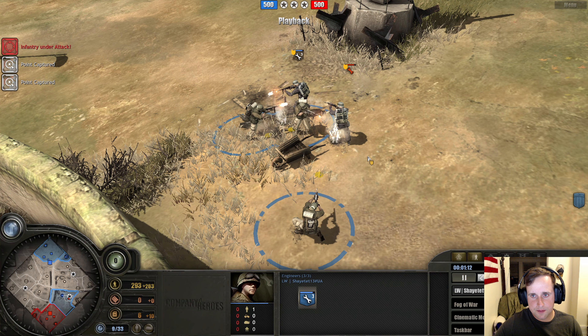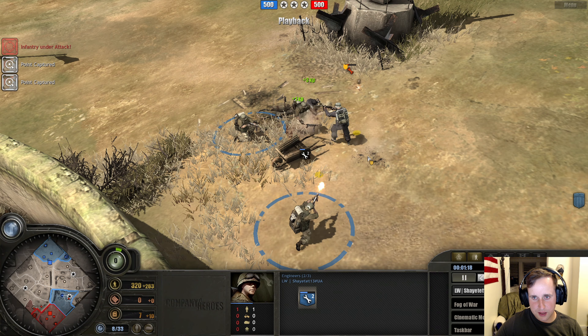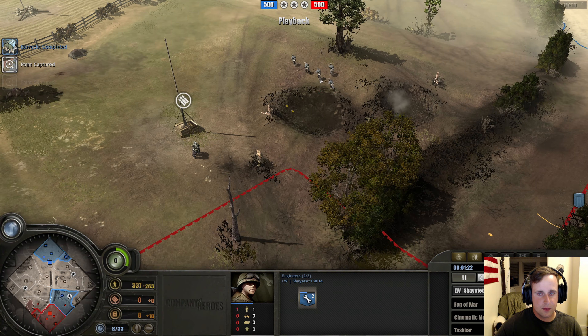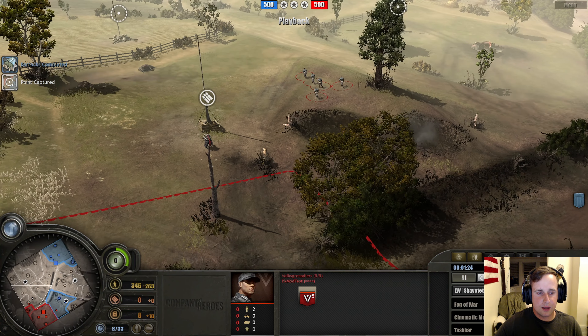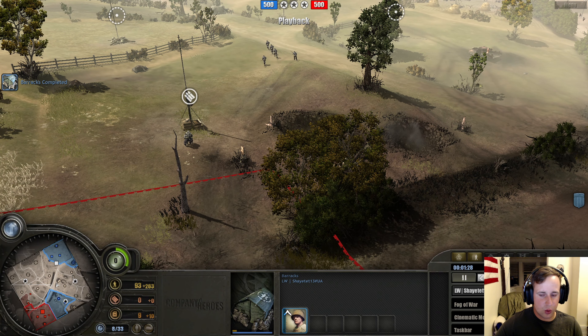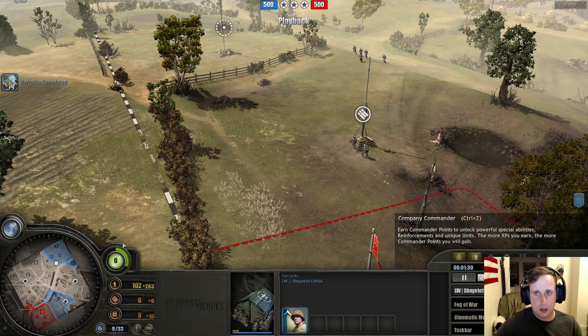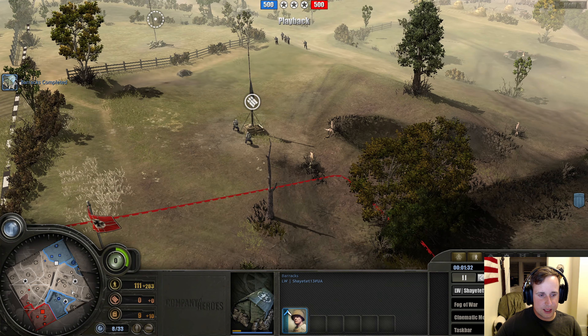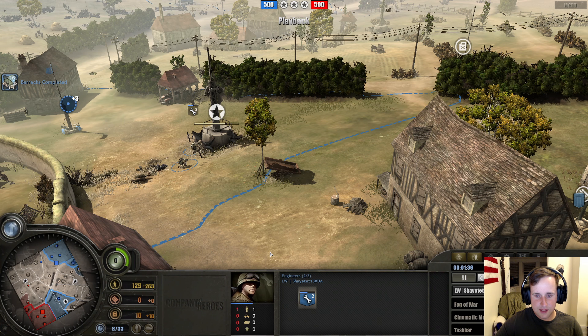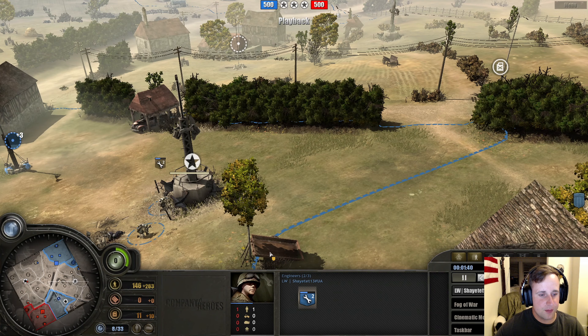First engagement — firing at point-blank range. Who's going to be the first model to drop? Looks like a pioneer going down and an engineer. Pioneers are getting out of there. Volksgrenadier squad coming out as well, and I believe we have a rifleman squad coming out as well. Nice and aggressive start from... we'll just say 13. Shayetet 13 started with a really aggressive three-engineers opener.